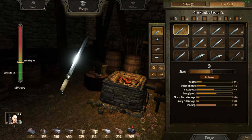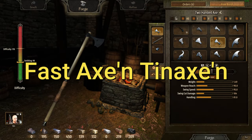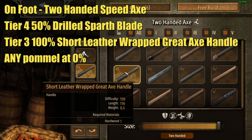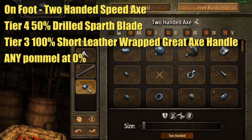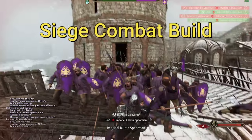For sieging a castle I use a similar setup, but instead of a slow axe I go with a fast axe. I use a tier 4 drilled sparth blade at 50%, a tier 3 short leather-wrapped great axe handle at 100% for that extra reach with minimal loss to swing speed and cut damage, and whatever pommel you want. That gives me a weapon reach of 90, a swing speed of 95, a cut damage of 104, and a handling of 81.